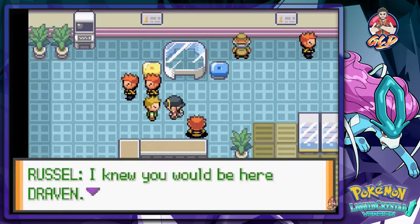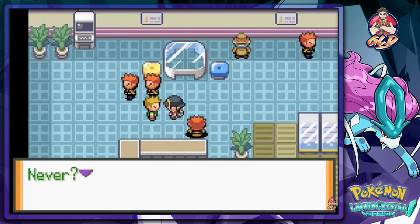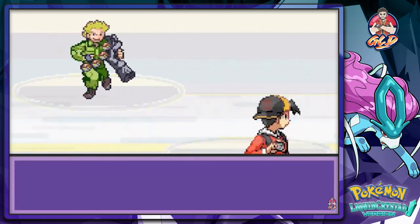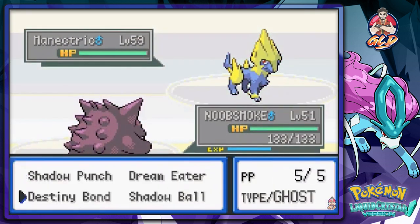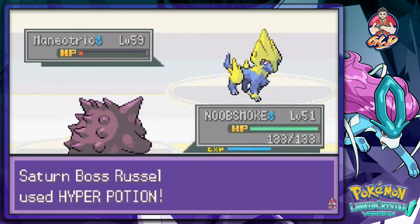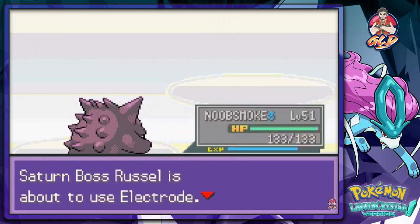Russell appears — he's the leader of Team Saturn and says he knew Draven would be here, asking when we'll stop getting in their way. There's only one way to find out. Our battle against leader Russell begins and he has some seriously strong Pokemon. Shadow Ball, one more attack — he's in for it.